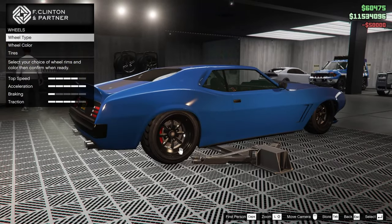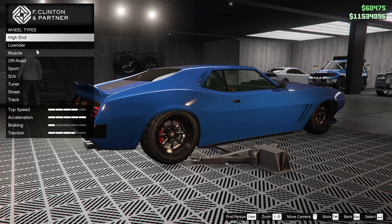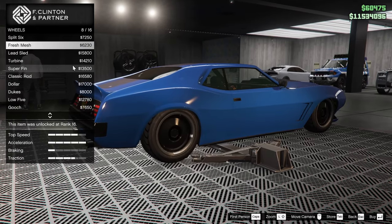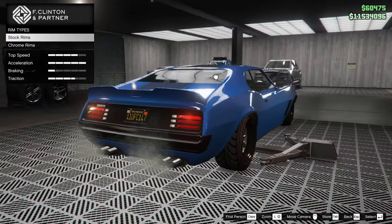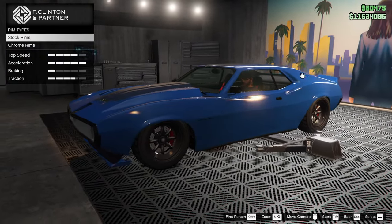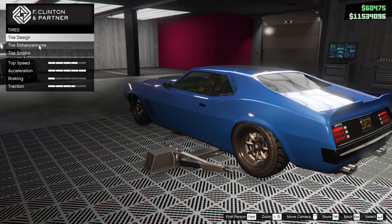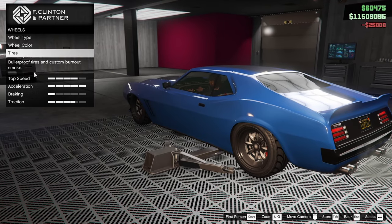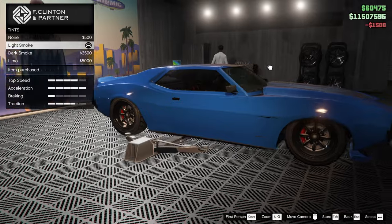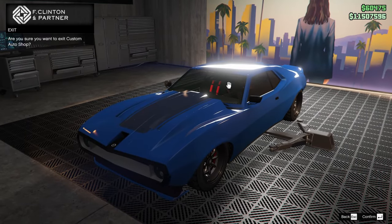We have the stock wheels painted in black right now, which is a pretty good look. I feel like they fit the car really nicely and they're going to stay like that since I bought it from Simeon's that way. I'm almost tempted to just leave them alone. We'll go bulletproof on the tires, and for the windows I'm going to tint them with light smoke, but I think I want to keep the stock tires.